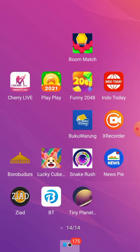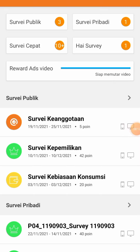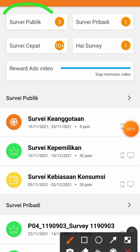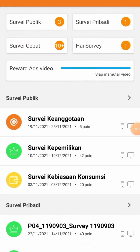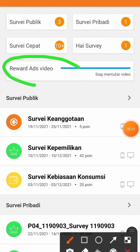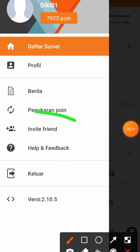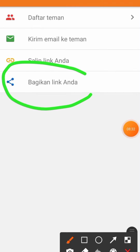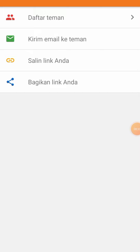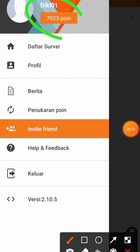Di dalam aplikasi, kalian tinggal bereskan survei yang berada disini — ada survei publik, survei pribadi, dan survei cepat. Kalian juga bisa menonton video untuk mendapatkan pundi-pundi poin. Lalu di bagian Invite Friend, kalian bisa bagikan link kalian. Semakin banyak yang kalian undang, semakin banyak poin yang akan didapatkan.